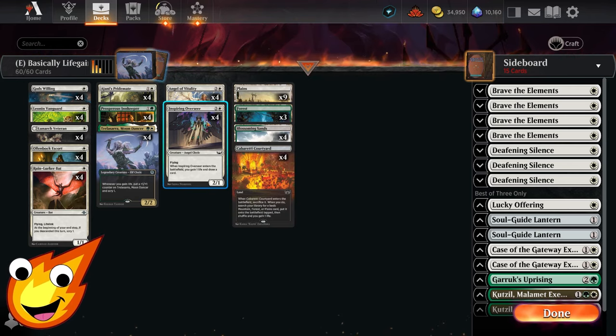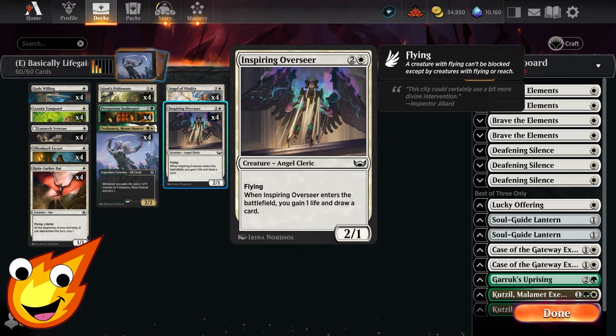In the three-drop slot we have Inspiring Overseer — this angel cleric, when it enters the battlefield, gains us one life and we also get to draw a card. Not too bad for a simple little flyer.